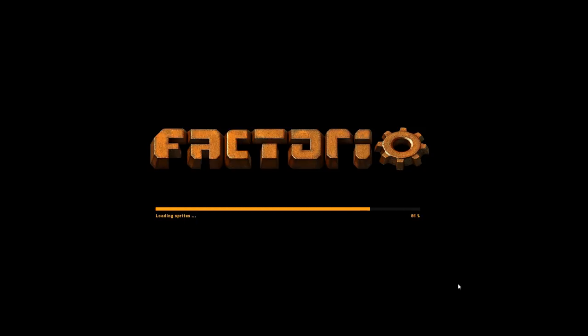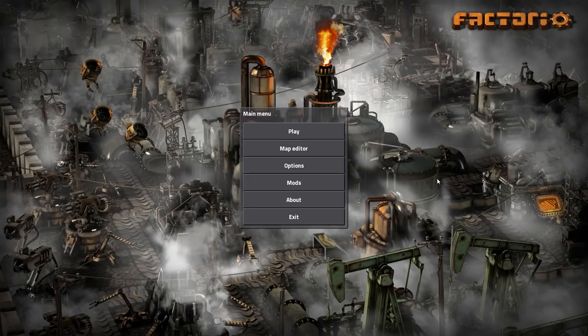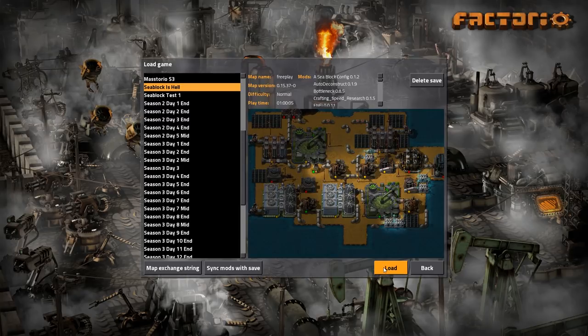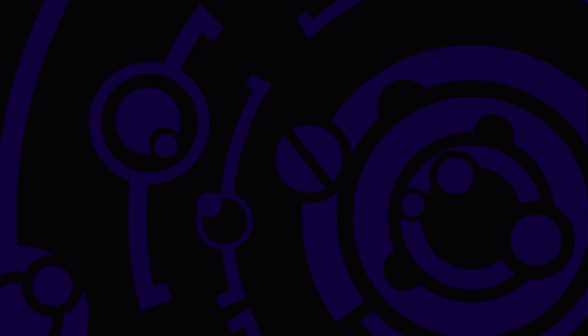All I really want are just regular inserter arms, or electric ones. You need tin and lead for green science. Which is actually really easy to do.